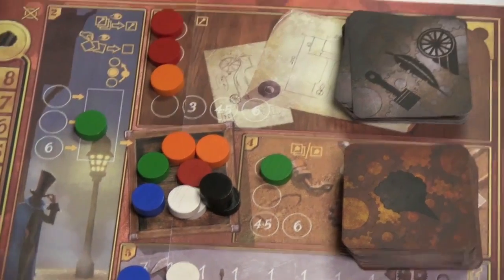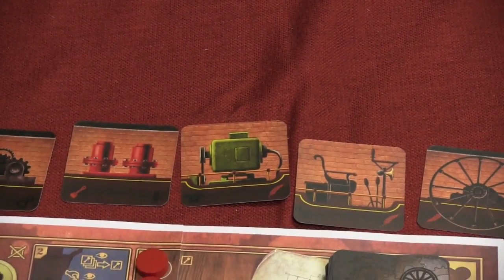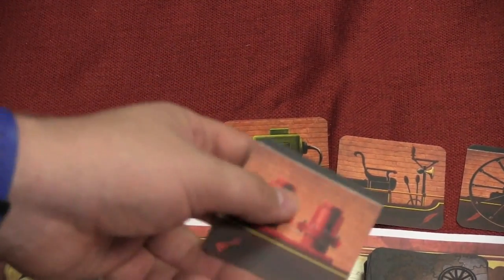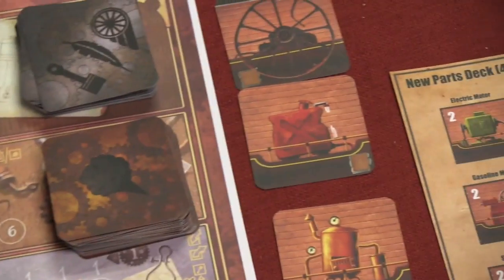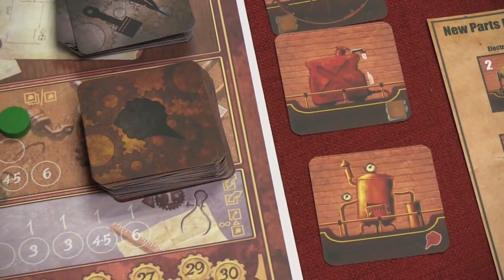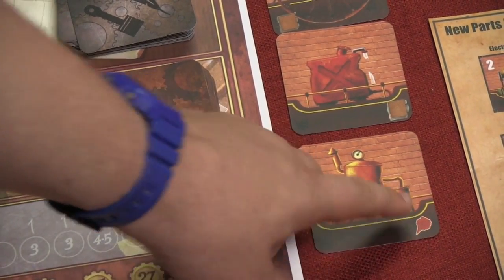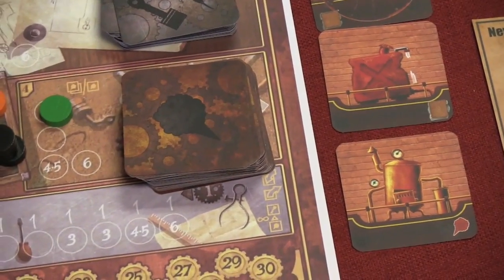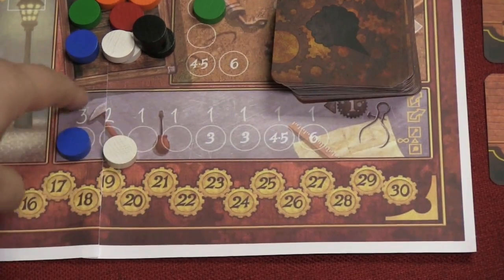At the patent office you can take a new part — either from the top of the deck or from the face-up available cards. When you take one it goes to your hand and is not replaced. The scrap yard is different: you can take one or two parts, but they're not as good — they usually add volatility points to your car. You can draw from the top of the scrap heap, and those spots are replaced.